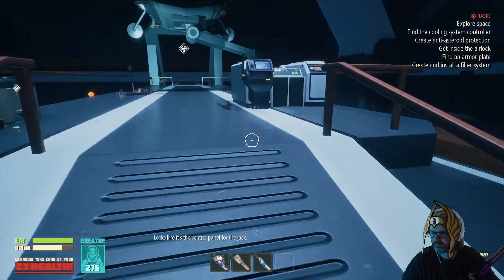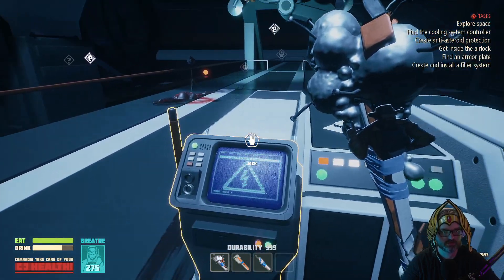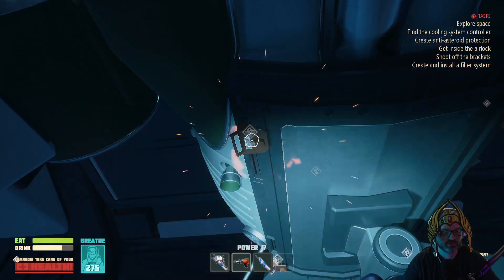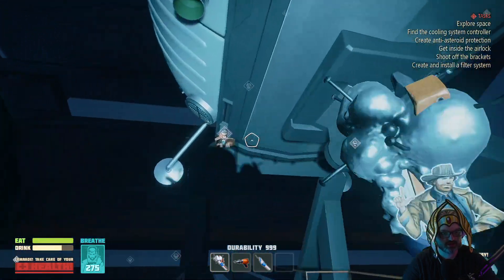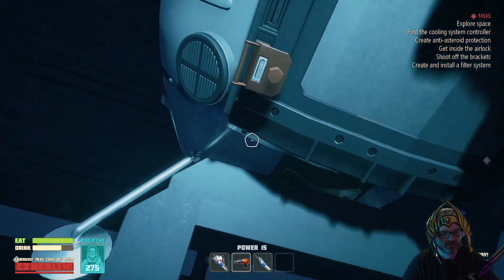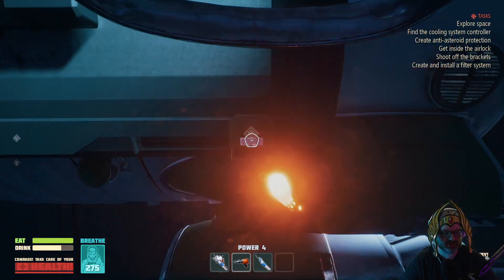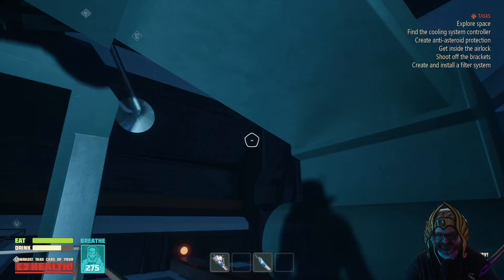Looks like it's the control panel for the jack. Here it is - we can use it to close the hole in the core. They haven't fully welded it; you need to tear off the brackets and lower the jack. Tear off the brackets. I don't have the power. You bastard of a game.